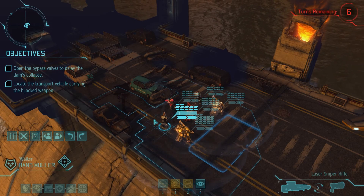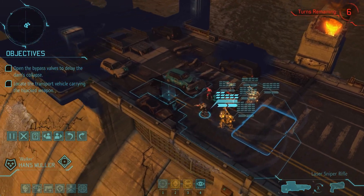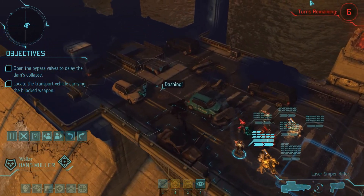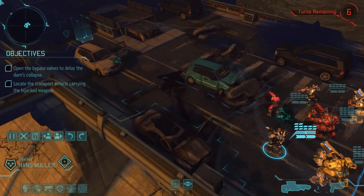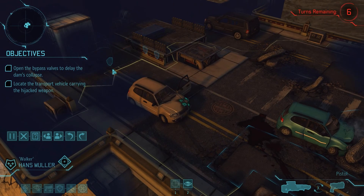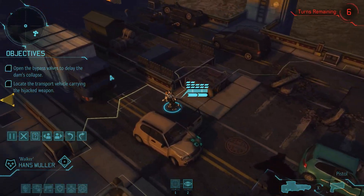Hello there, folks, and welcome back to XCOM Enemy Within. We have six turns to reach a truck on this dam that is about to break. Let's get moving. I'm going to switch to a pistol, not that it really matters, and we're gonna book it like we've never booked it before. This is a pretty long dam and we've only got six turns.